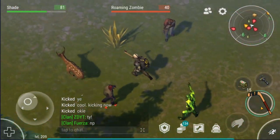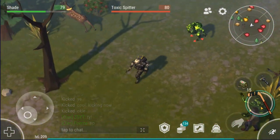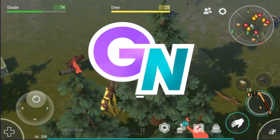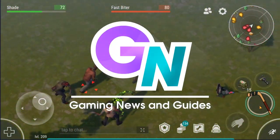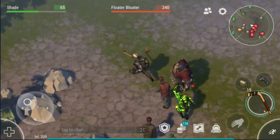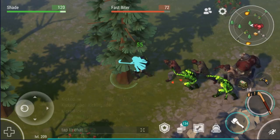Hello everybody and welcome to another Last Day on Earth news and review style video. Today we're going to be going over whether season 6 was good or bad, and to do that we'll separate it into three different subcategories: the season pass rewards, the season pass tasks, and the seasonal events.